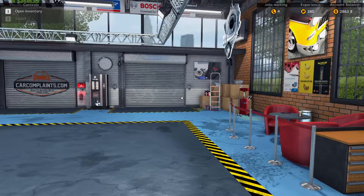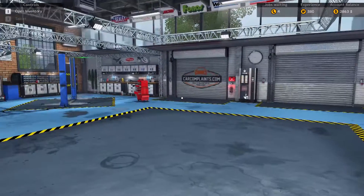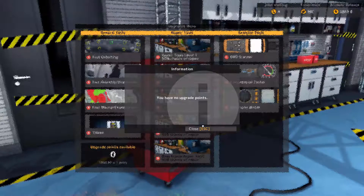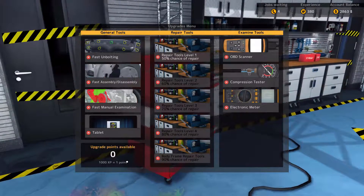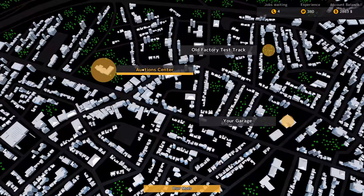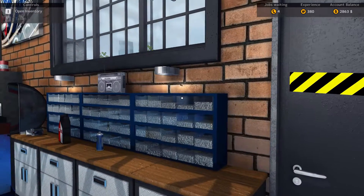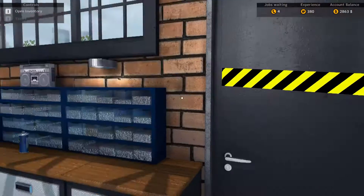So where are we? In our top right corner we've got four jobs waiting. On the phone we've got 380 experience and $2,863 in the bank. We still need upgrade points — we can't get fast unbolting yet; we need 1000 XP for that. We also need 9000 XP to upgrade our garage with parking to access the auction center. It's been rusty — I haven't logged into this game since February.